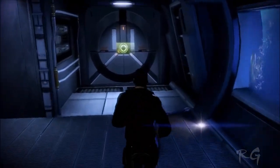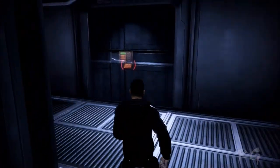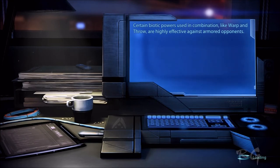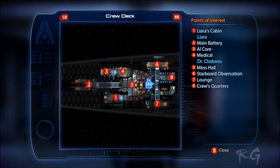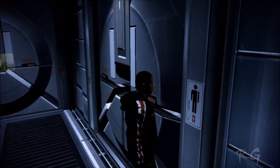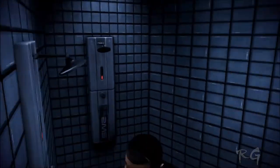Looks pretty dark and dreary. Okay, crew deck. Go talk to Liara. Six is Starboard Observation, Seven is Lounge, Eight is Crew Quarters. Men's Restroom, I believe.